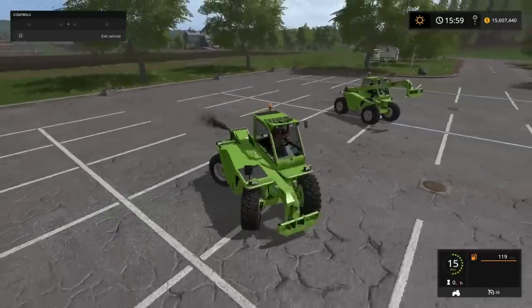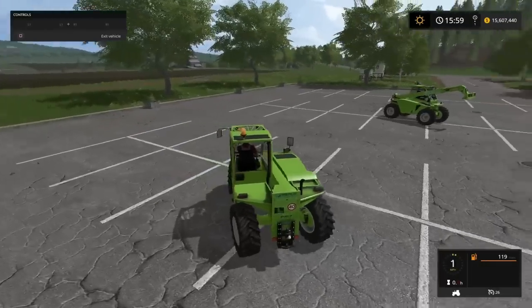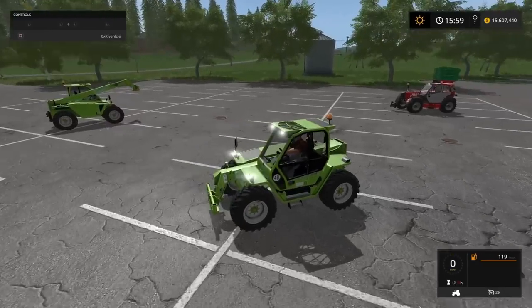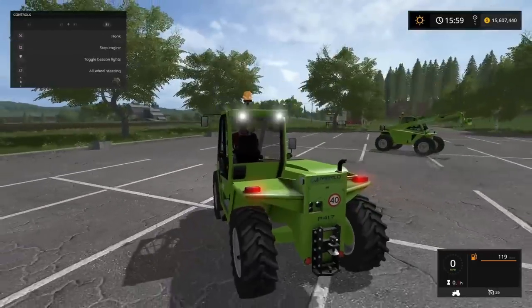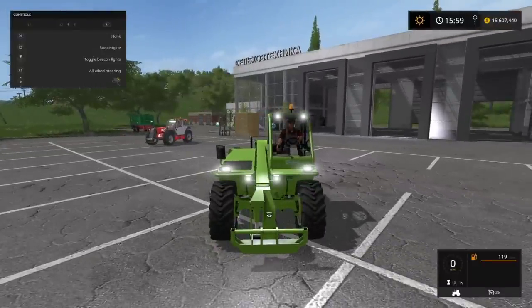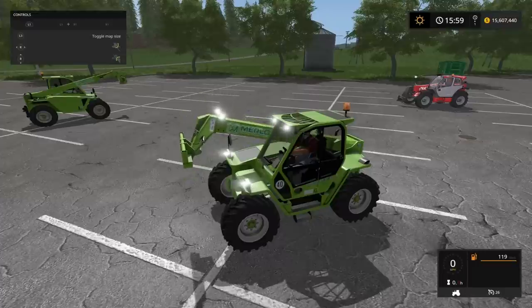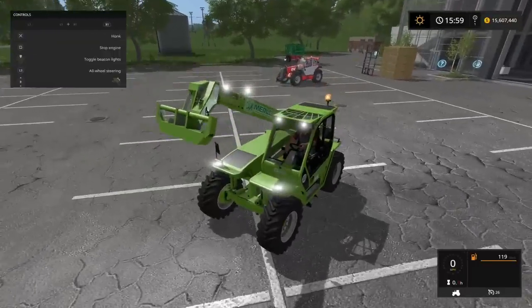It looks very, very small, but it's pretty much the same sort of size as the Manitou, really — there are a few little subtle differences. We've got our lights: normal front lights, rear lights, and then the two little ones on the front on the boom — our working lights. We've also got the usual range of motion — up and down, and then in and out for the boom.